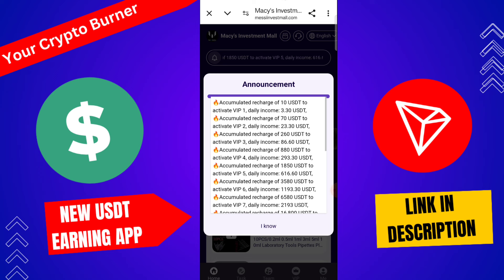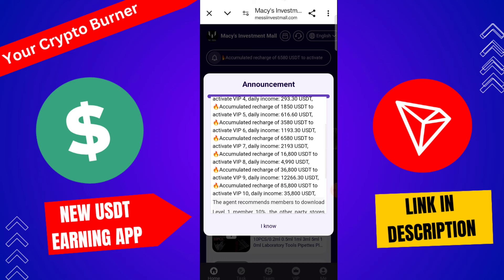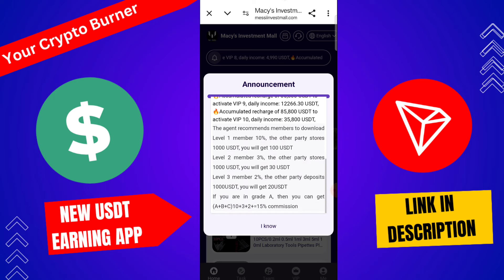For VIP number 5, you need 1616 USD and the daily profit is 358.0 USD. As you increase your VIP level, your investment amount and daily profit both increase. For VIP number 10, you need 85,800 USD and the daily profit is 35,800 USD. Level 1 members earn 10 percent — you can check all the details here.